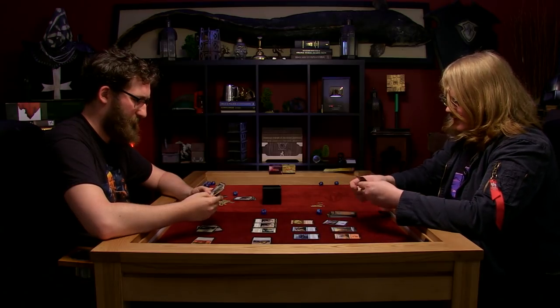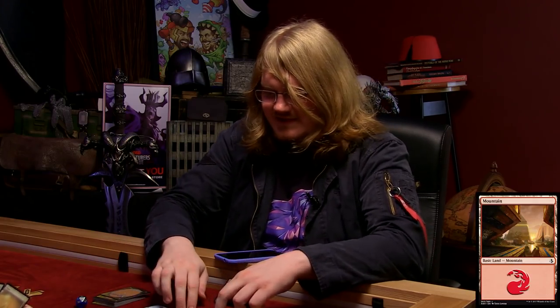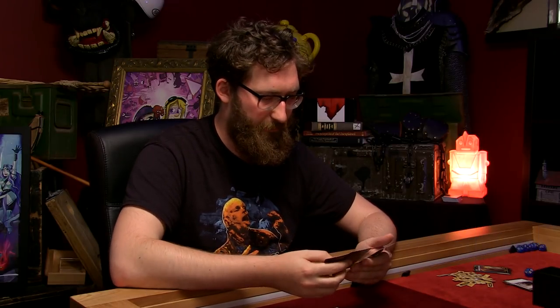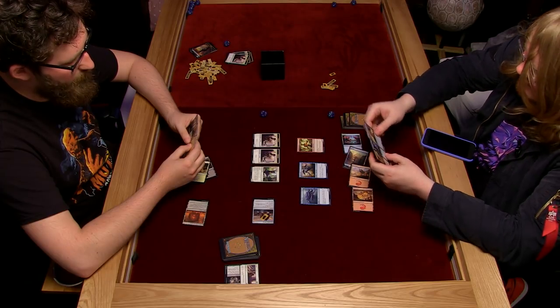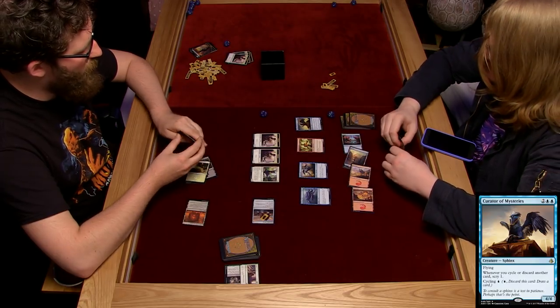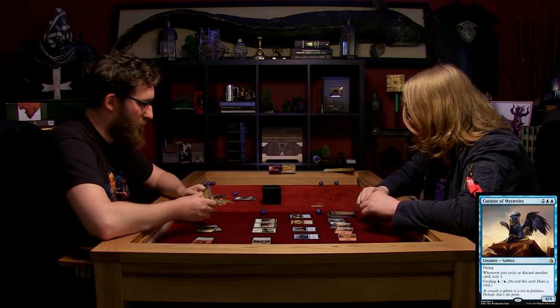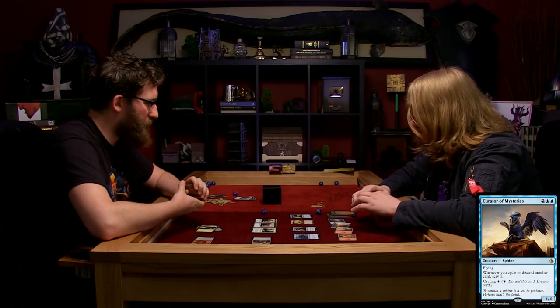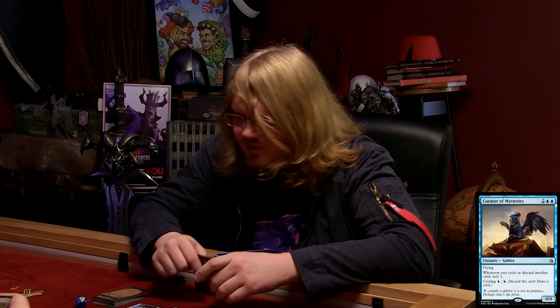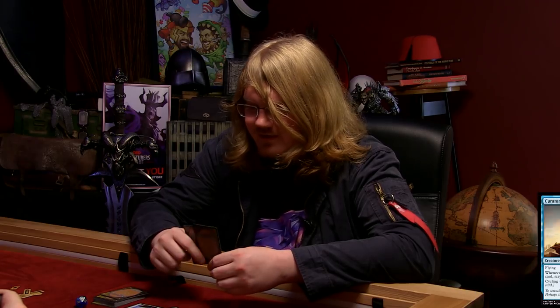Back in - I play another Mountain. It's good to be able to play a land every turn for the first few turns. I really want to get this out - I'm going to play the Curator of Mysteries. He's a Sphinx - a 4-4 flying. Whenever I cycle or discard another card, I scry one, which means I get to look at the next card in my library and choose to put it on top or the bottom.